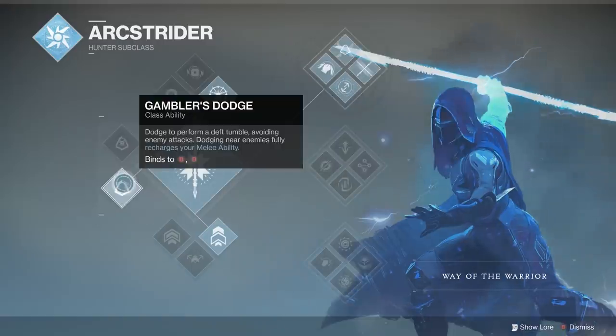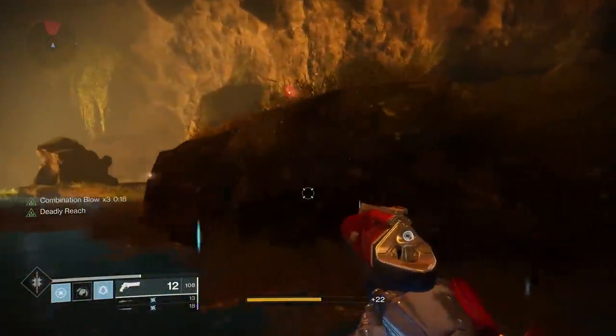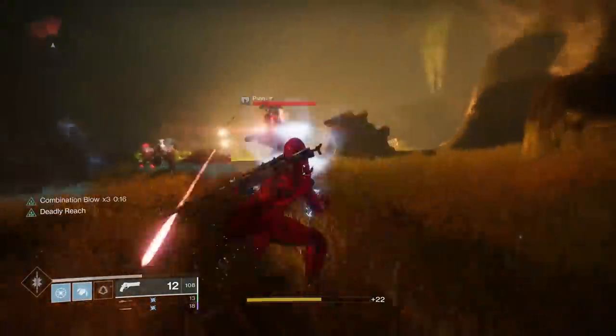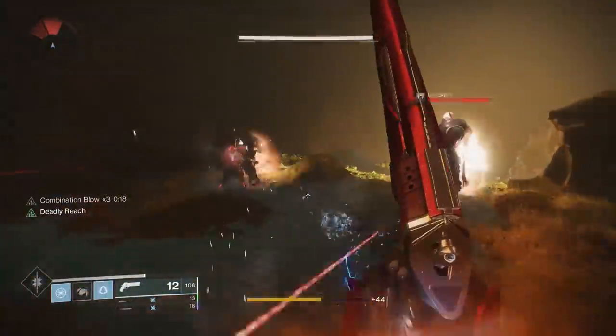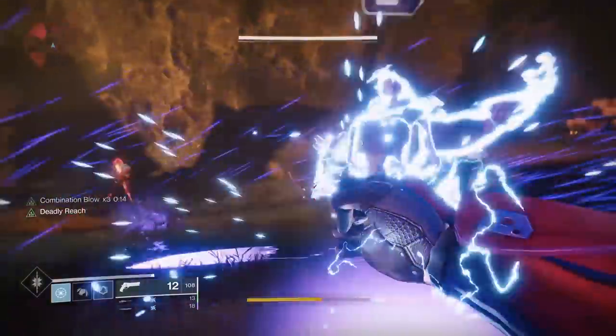To get our charged melee back, we can utilize Gambler's Dodge so that when we use the class ability near an enemy, we instantly get our melee charge back. And just dodging in general gives us that extra melee range. This synergizes perfectly with the Combat Flow perk so that getting a melee kill will instantly grant us our dodge.